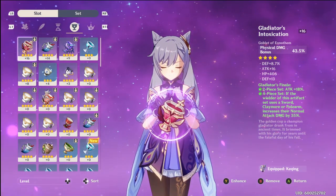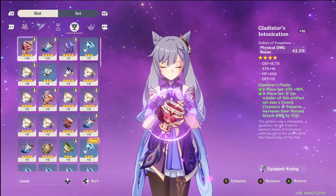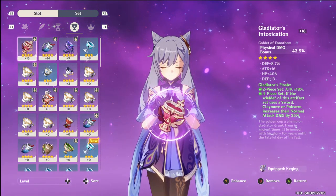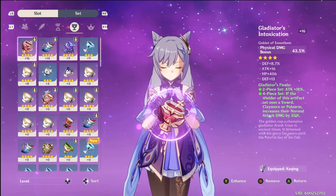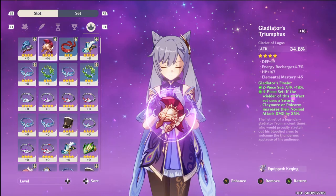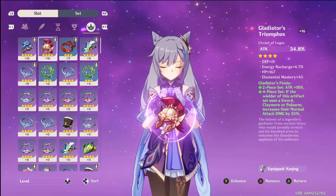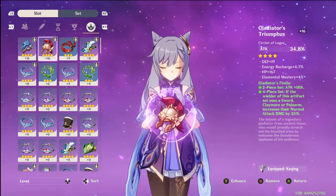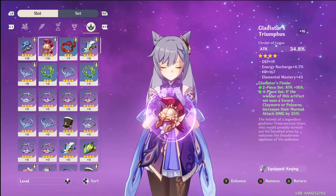The Gladiator's intoxication goblet is a piece I'm eventually going to want to replace, because I don't want physical damage on Keqing. I want attack damage, because physical damage only applies when she's not buffed. I would definitely like to roll a different intoxication goblet. Moving on to the crown — I just picked this up and got lucky enough to roll attack percent on it as the main stat. It's got defense, energy recharge, and HP as substats. Can't have everything.